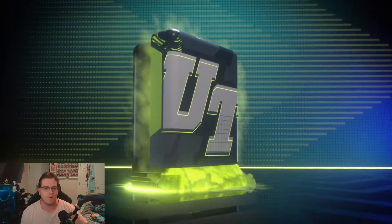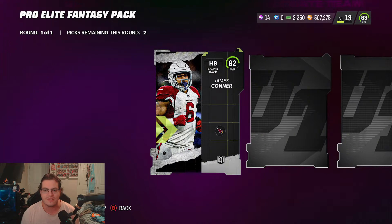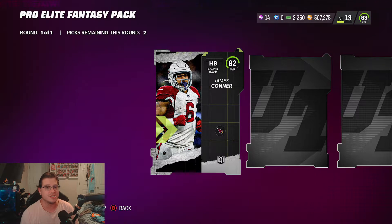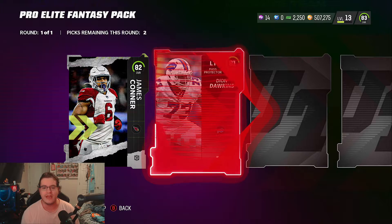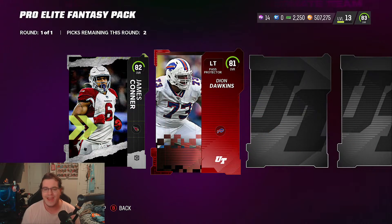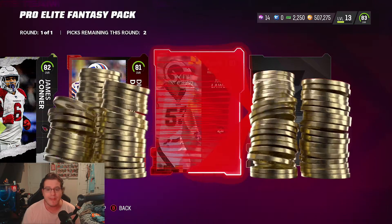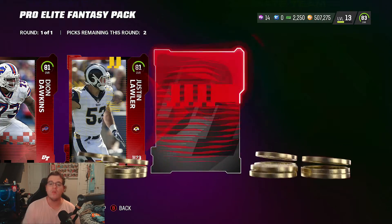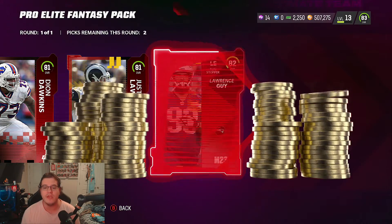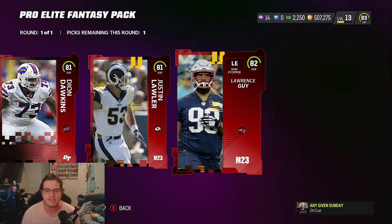The first elite is going to be a Headliners card — 82 overall James Connor. I saw the animation and was really hoping for a limited. Second card: Deon Dawkins, 81 overall. Then the platinum cards: Justin Lawler, 81 overall, and Lawrence Guy, 82 overall.